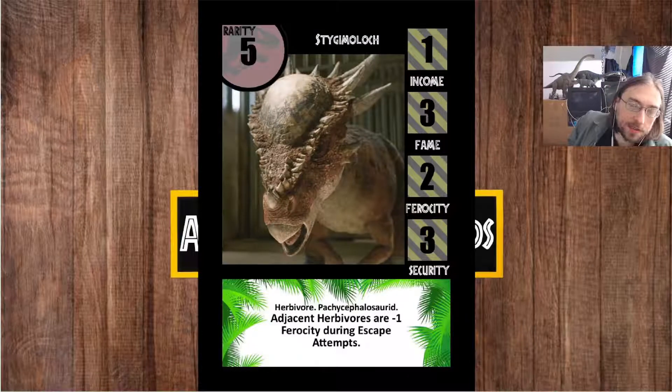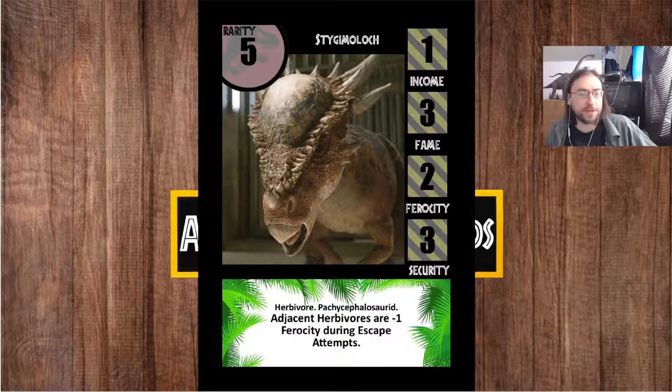Next up we've got Stygimoloch. Stygimoloch is a cheaper species — just a rate cost of 5, fame 3, income 1. More of a utility than a showstopper. Its effect is basically a riff on the Pachycephalosaurus effect. The Pachy keeps your adjacent Carnivores in check; the Stygimoloch keeps your adjacent Herbivores in check. Which ties in a little bit to the cage situation we see the Stygimoloch in.